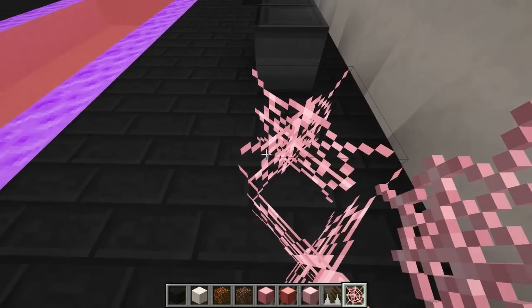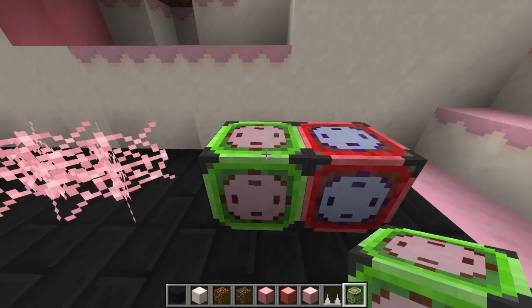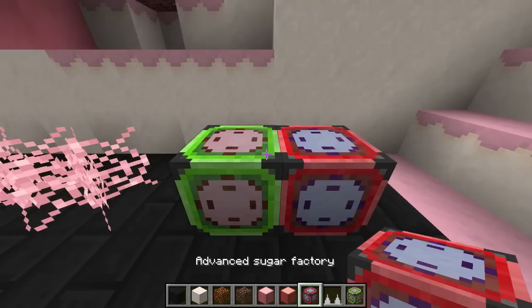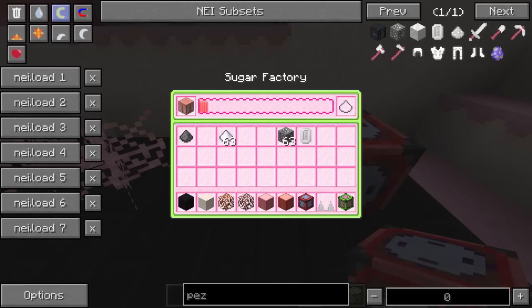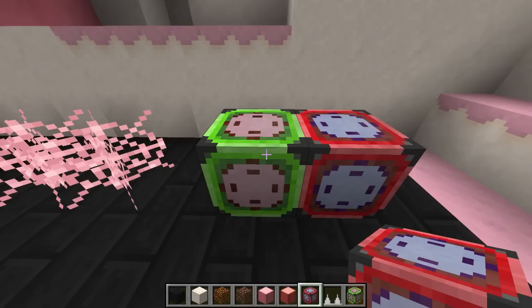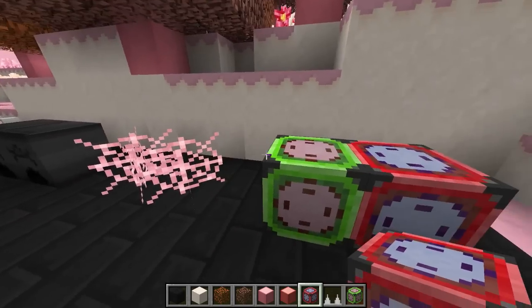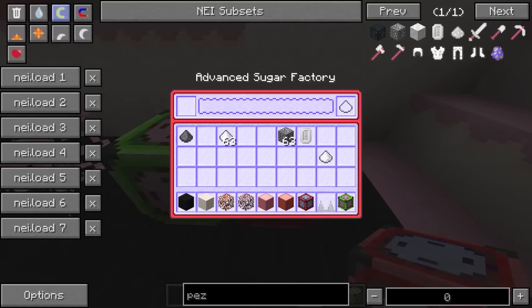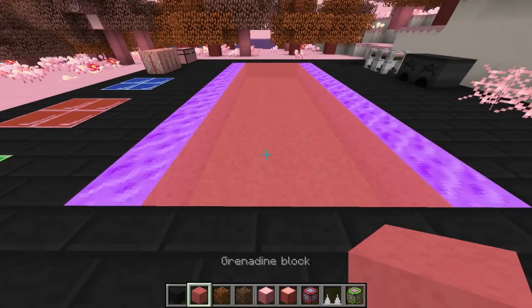Next we've got cotton candy web — basically normal cobweb but made of cotton candy, so when you step in it you get slowed down just like normal cobwebs. Finally for this set, we have the sugar factory blocks. There's a normal version and an advanced version. You put any block from this dimension into the sugar factory and it converts it into sugar, since everything in this world is edible and sugary. The advanced version has a blue bar that goes up much faster than the red bar on the normal version.